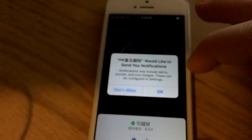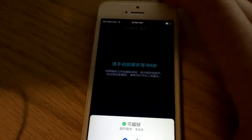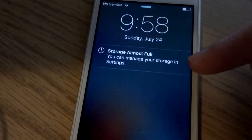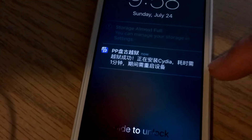PP. You open that, hit OK, tap the center, and then it pretty much just says lock your screen. So lock it. And it's going to say storage almost full, then PP Studio right there, and then it's going to restart.